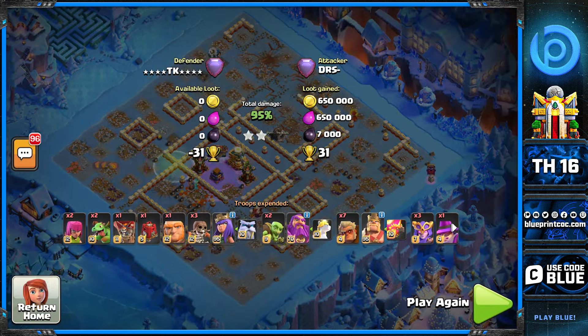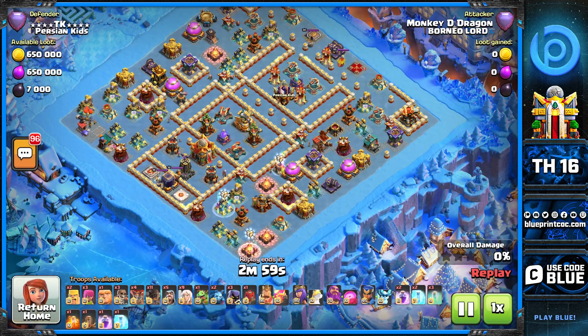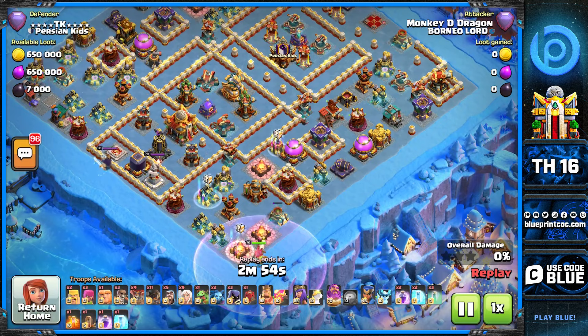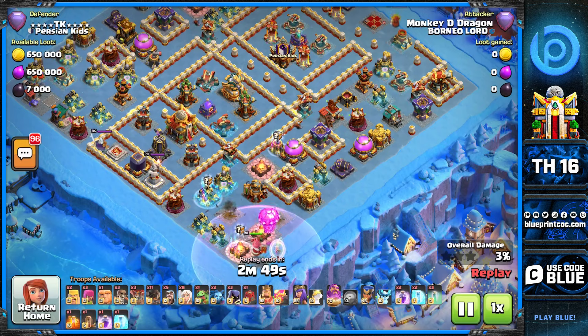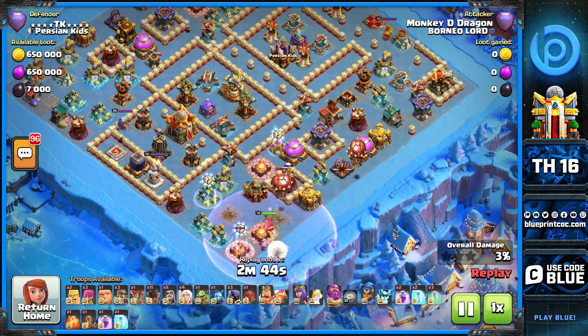Here we are on another attack — it's not super witches, but it is fireball. I wanted to show different approaches and styles of attack. This is a Rockaloon 9-healer fireball — I believe it's Itzu's army, he used it way back in CWLs and such. This is why no one goes for this approach, and if they do, they will time fail. I'll just spoil it for you — this guy ended up time failing.